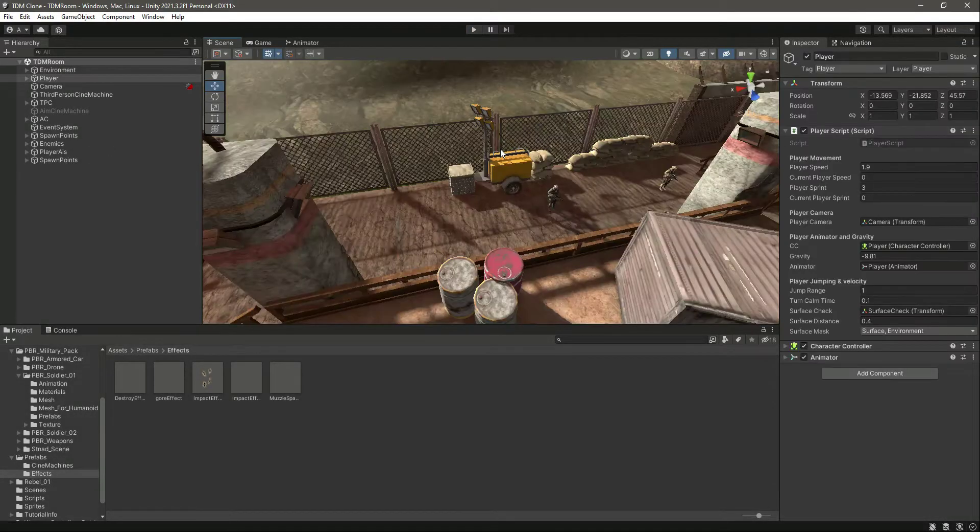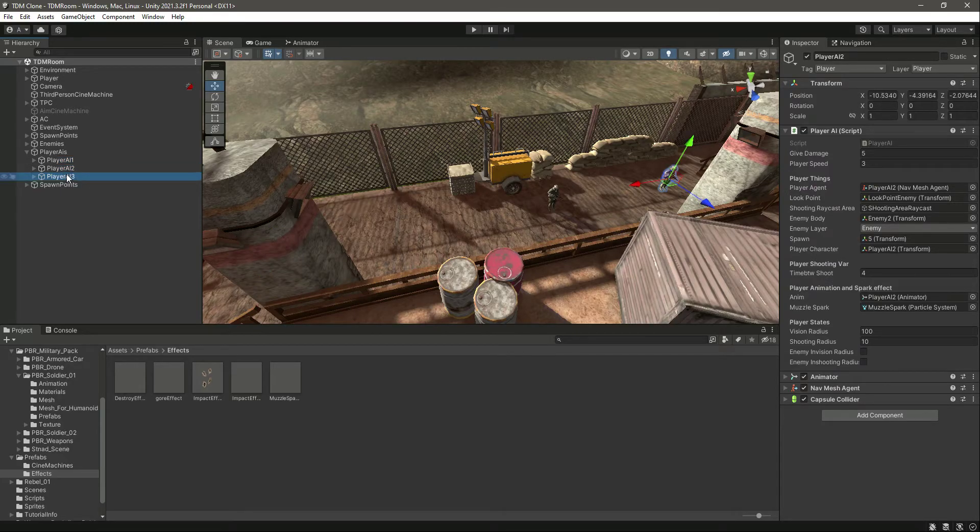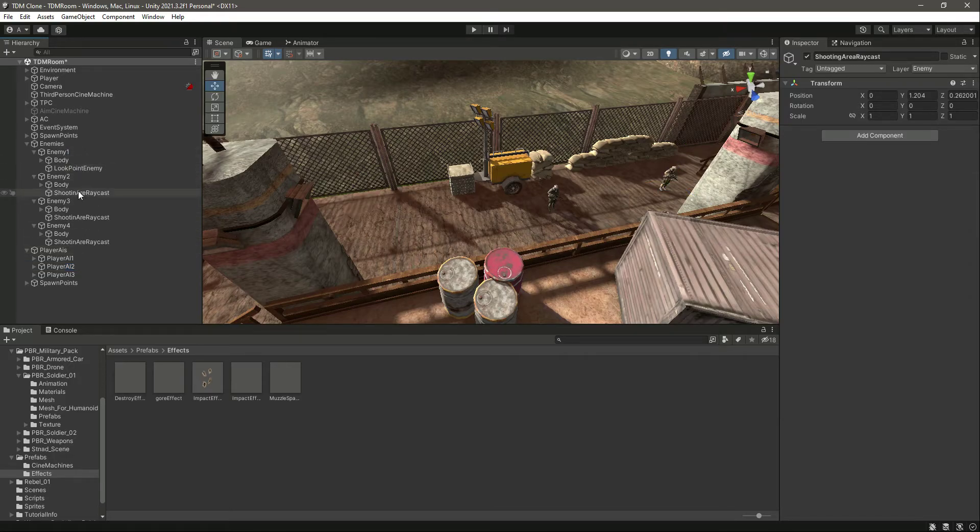They are killing the enemies, but if you noticed they were not pointing towards their specific enemy. That is because we forgot to add the specific look point for the enemies. For example, Player AI1 will kill Enemy 1, and this one will kill Enemy 2, so let's drag and drop the look point of Enemy 2. This one doesn't have a look point, and the third one doesn't have a look point either.